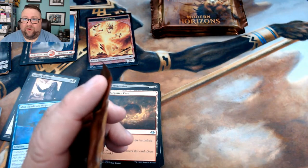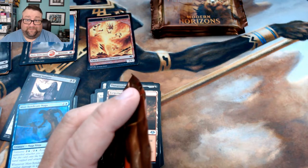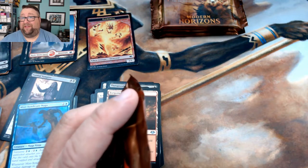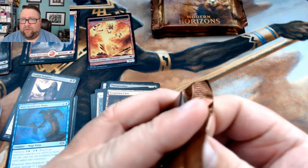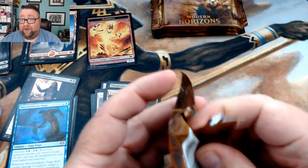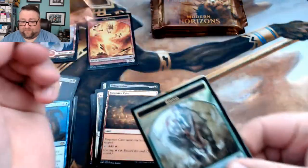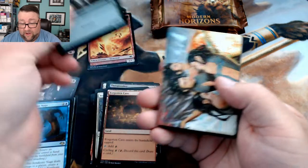These packs aren't looking quite as good, though I could be wrong — I'm not really up on all the prices, there's just so many things to remember. I looked up the Cordial Vampire and it's barely a buck. But we did get a foil rhino, so that's kind of nice.